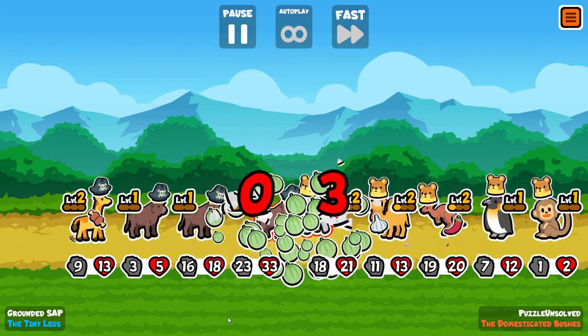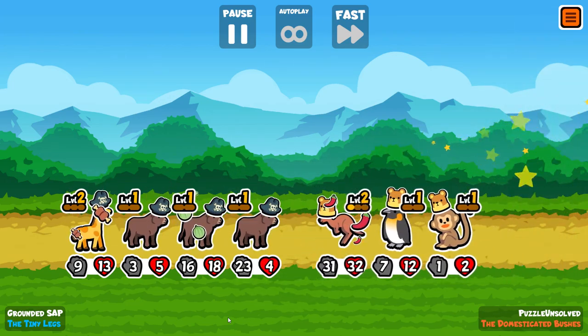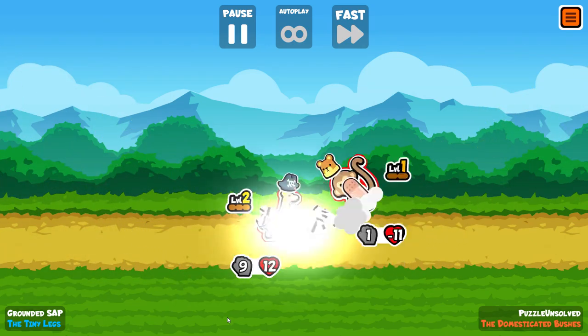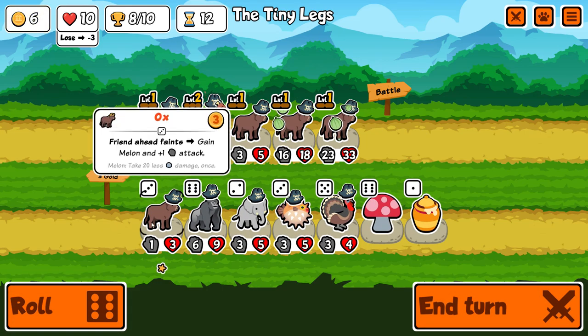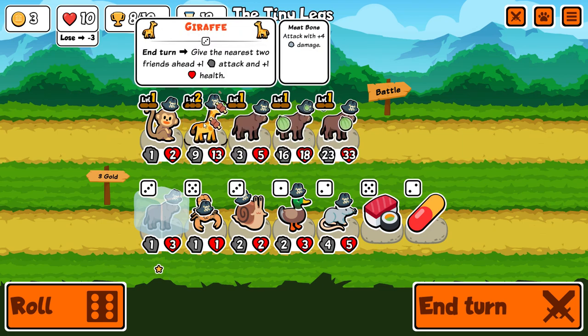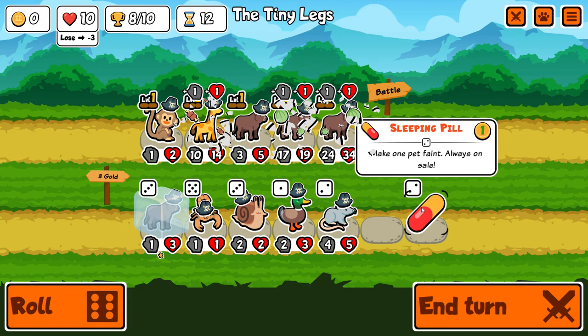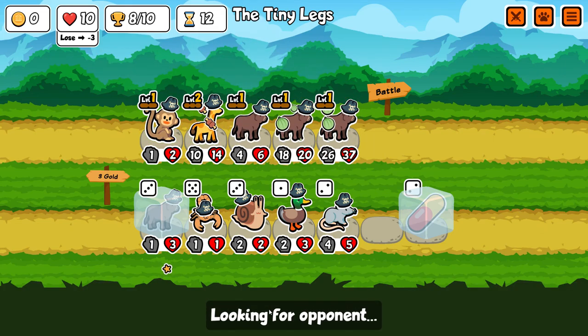We get Monkey in the shop, and Monkey is very important in a lot of these runs because at this point a lot of people realized — many months ago — that you can very frequently win by just having one huge carry. So a lot of these challenge runs the idea is to pump as many stats as possible into one unit and then hope you don't run into some sort of Skunk combination.